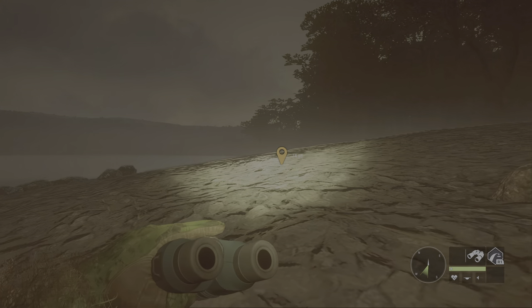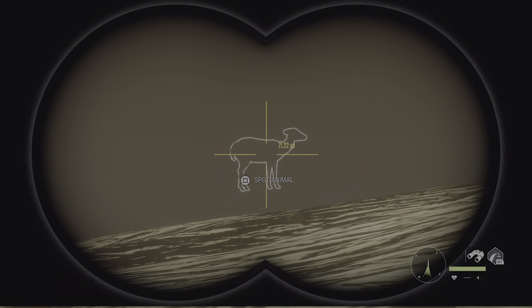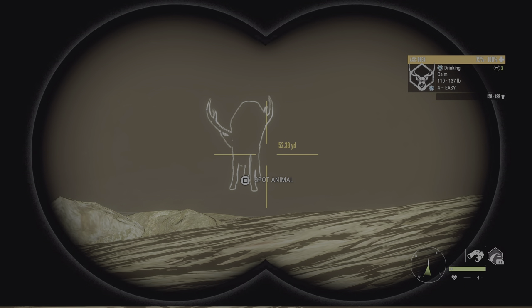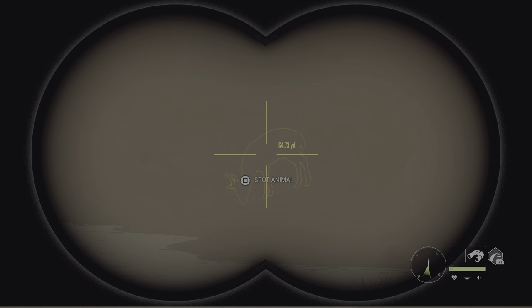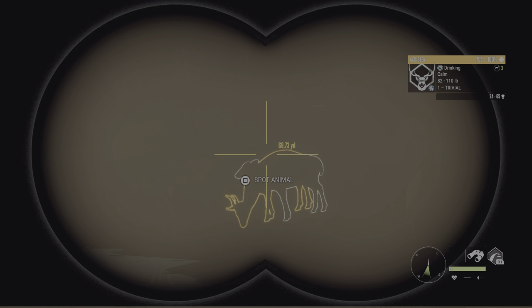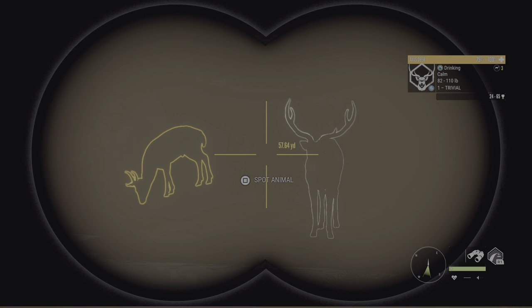We're sneaking up on a herd of axis and spotted a little level one. Something runs right by us — we got to find that one. Everything's nice and calm, which is good. There he is — I thought he was behind a female. If we can get him not to be behind the female, we'll try to take the shot. The jackalope award is currently sitting at 38.36, and this little guy is 24 to 65, so he has a chance — the smallest one I've seen.